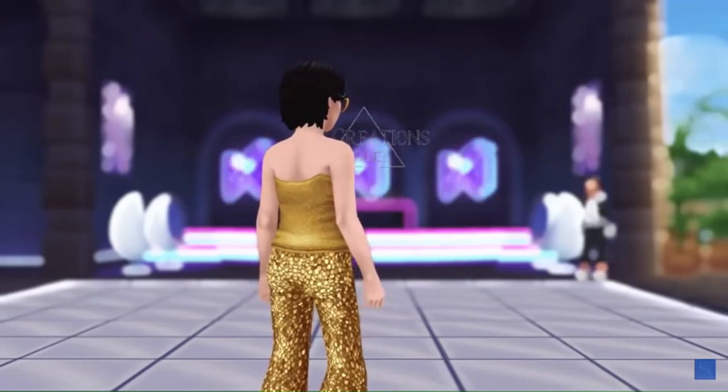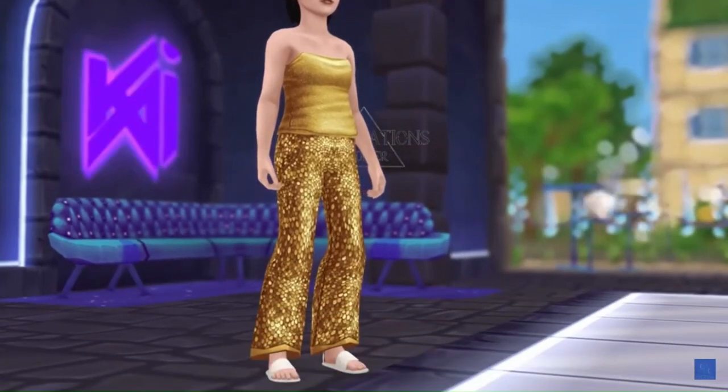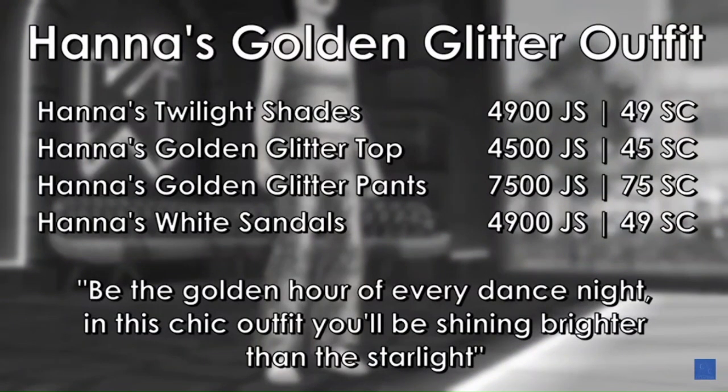There's also a gold one — this is Hannah's Golden Glitter outfit. The shades are 4,900 Jorvik Shillings or 49 Star Coins, the top is 4,500 Jorvik Shillings or 45 Star Coins, the pants are 7,500 Jorvik Shillings or 75 Star Coins, and the sandals are 4,900 Jorvik Shillings or 49 Star Coins.